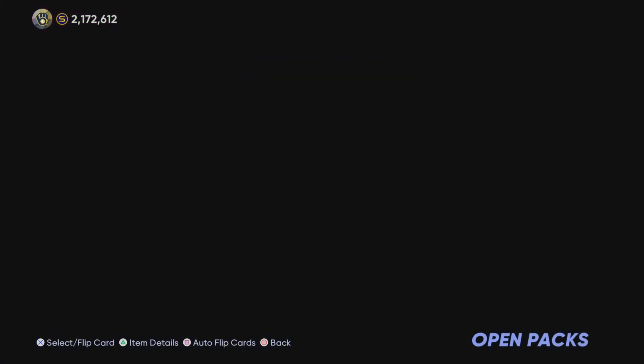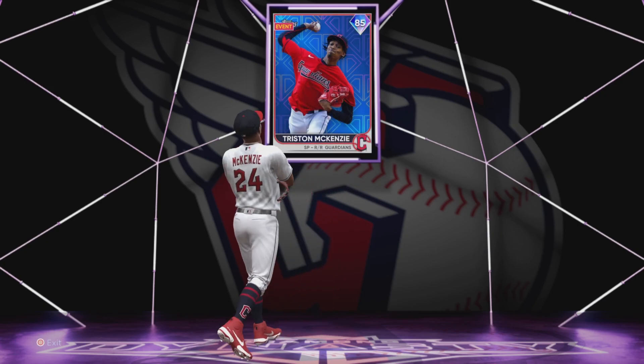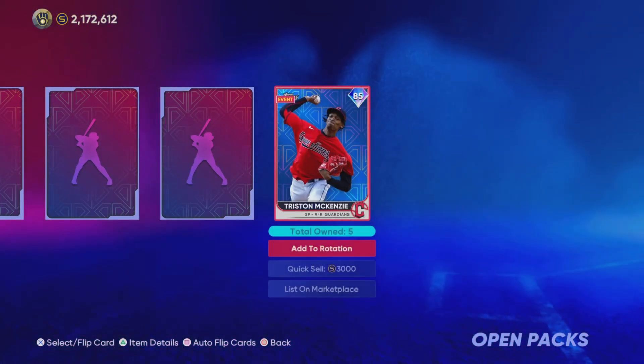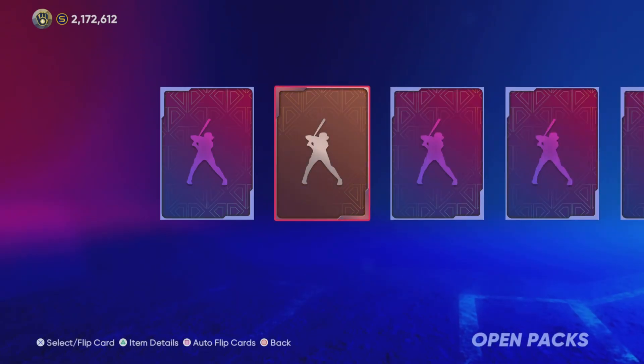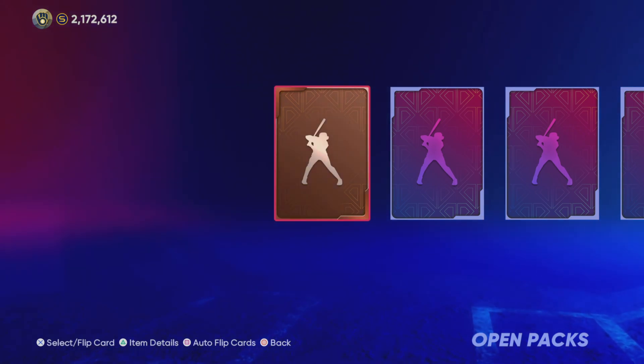A couple golds in this pack with this diamond. Come on, purple lights — we need Ohtani, we need a Trout, we need a Judge, something like that. Just something to get us going. We got that DeGrom, I'll take it. But we have 50 of these packs — we deserve one more fire pull, I think.